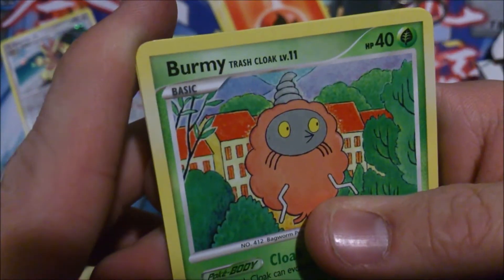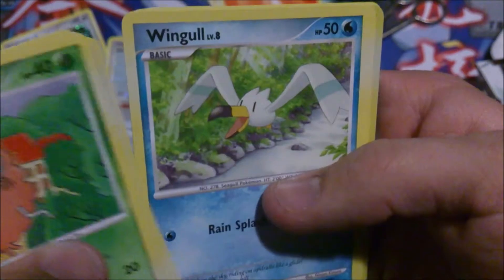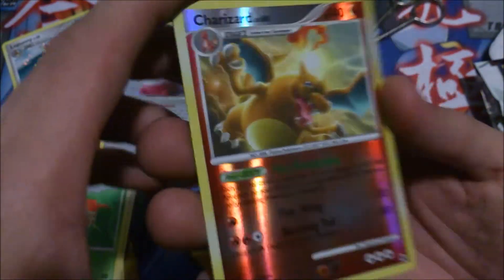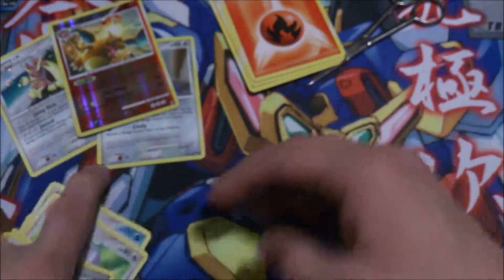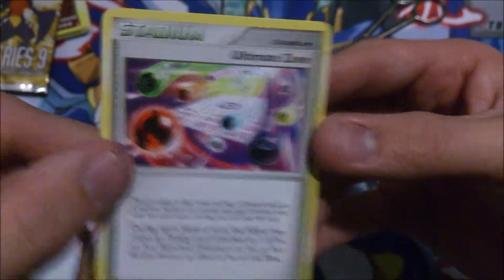Let's see — we have Venipede Trash Cloak, Beedrill, Galaxy — that's pretty cool — Dome Fossil, Wingull, Torchic. Charizard! Wow! And we have Omastar, Shelgon, Buffer Piece. That's a hit for the Arceus pack. We'll set all the Arceus cards to the side. Oh, I missed a card — Ultimate Zone. Cool.